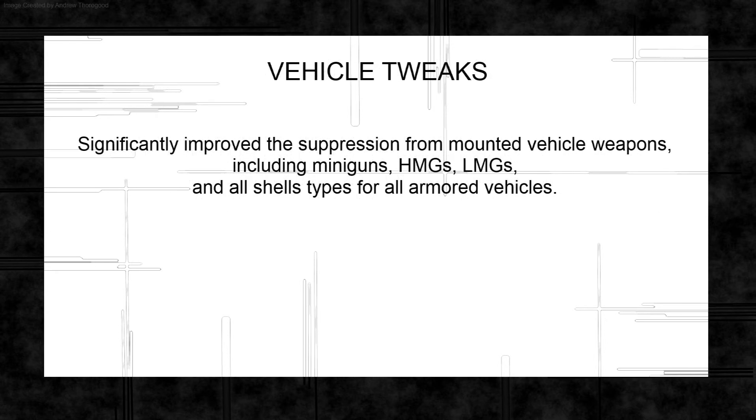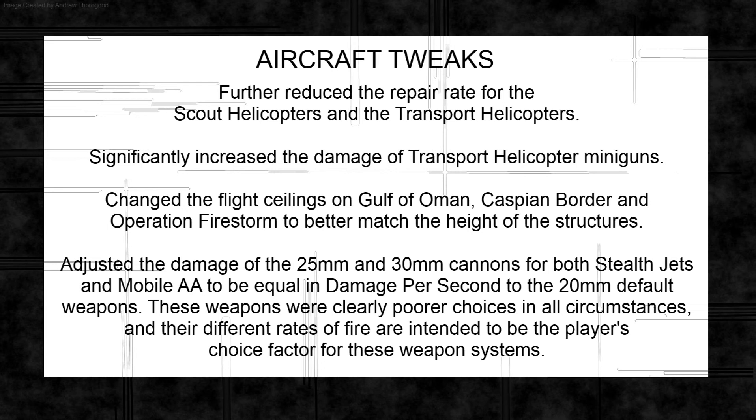They're increasing the suppression effect of mounted vehicle weapons — the minigun, heavy machine guns, light machine guns, and tank and IFV shells — mostly to bring them in line with other guns. They've further reduced the repair rate for scout and transport helicopters, accounting for two repairers sitting in the back, and significantly increased the damage of transport helicopter miniguns, which has been needed since launch since they're really pathetic at taking out infantry. They're also increasing the flight ceilings on Gulf of Oman, Caspian Border, and Operation Firestorm due to their tall buildings and towers.